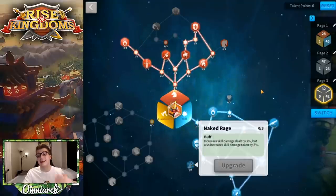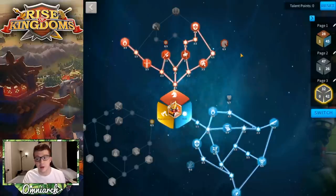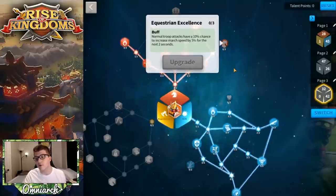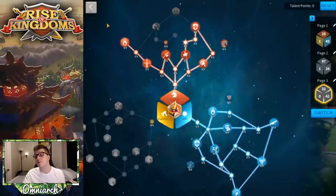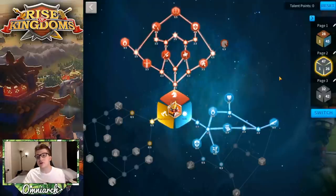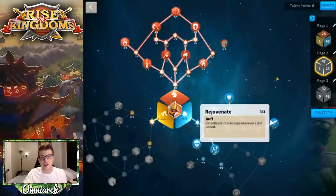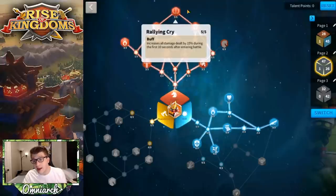The 12% reduction is nice but he's still going to be squishy. Ultimately you can remove Emblazoned Shield and put those points somewhere like Naked Rage, where you get even more skill damage at the cost of taking more skill damage — though you're probably going to get taken down pretty quickly anyway. You could also get Equestrian Excellence if you want that extra march speed to compensate for the fact that if you get caught out in the open field, Khan is going to lose his march speed buff and be pretty slow.